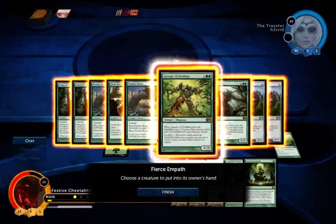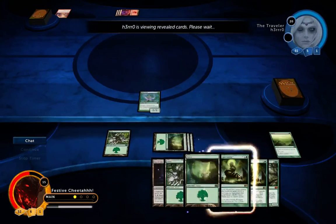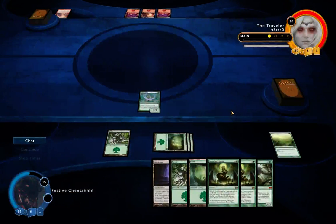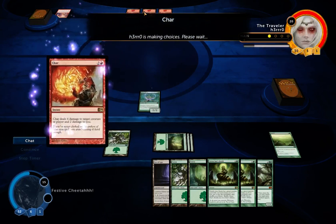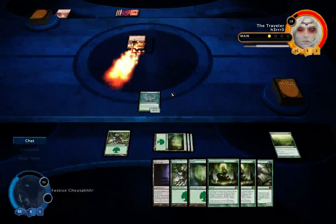My best bet here is just Primeval Titan — ramp up some more lands and make the most out of my Green Sun Zenith in a few turns. And if he is stuck on three lands still, that would just be good for me. He won't have any way of dealing with my big creatures. He's going to try and rush me down and make a ton of damage.